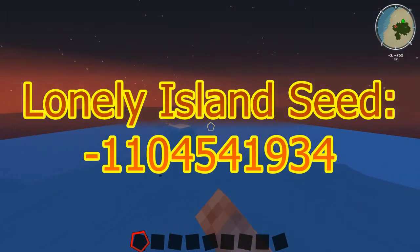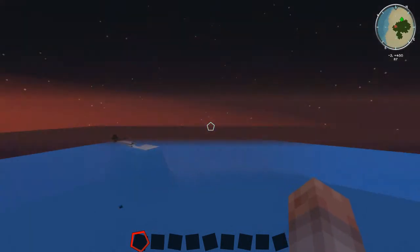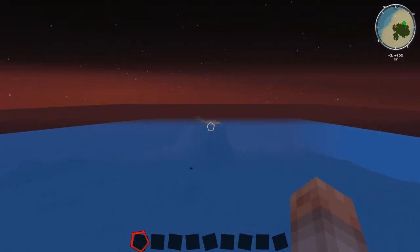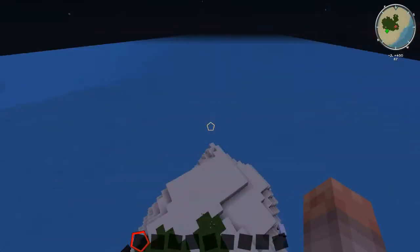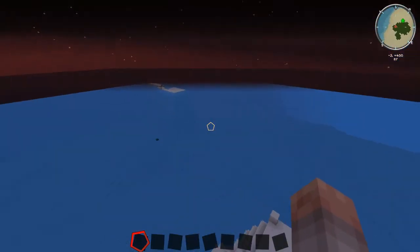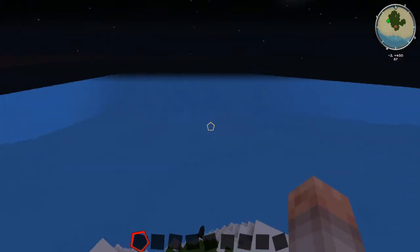All three have the same characteristics — all have within very close range a sea temple or two, multiple little islands, and enough resources to get started: a tree somewhere close, a little bit of grass, a couple of animals, and some dry ground to stand on. Other than that, it's going to be pure survival island.